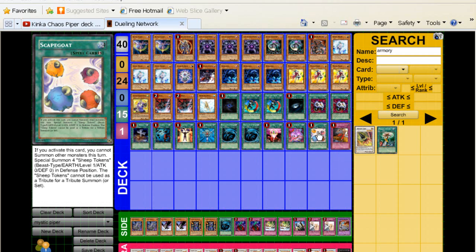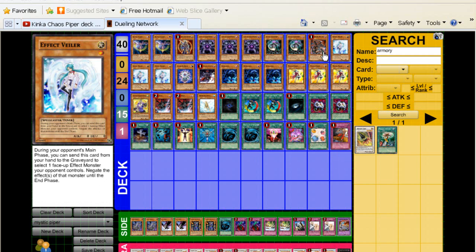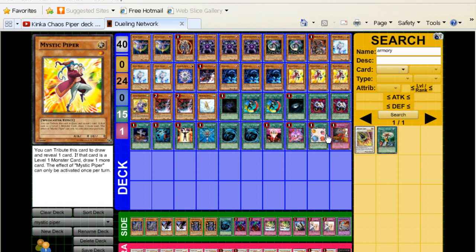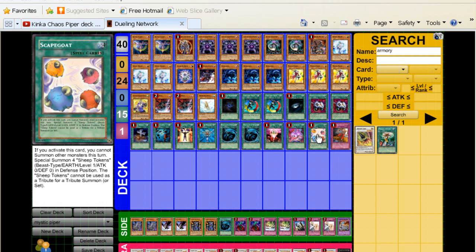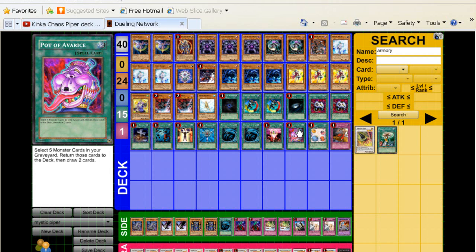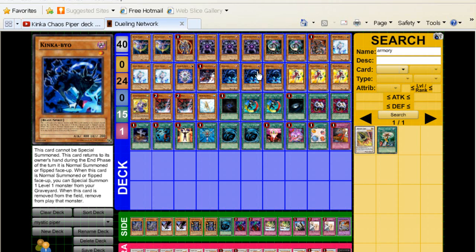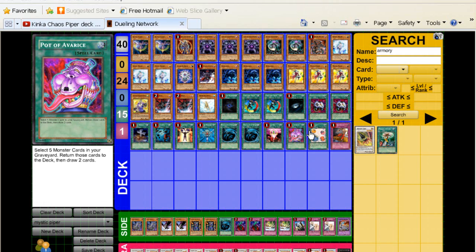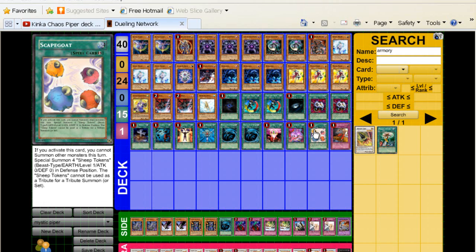Scapegoat — that's a tech that I'm using in the deck and I find it to be very good. It allows great level modulation when it comes to Kinka-Byo and bringing back stuff. If you play Scapegoat on your end phase with no monsters on the field and they attack one of the tokens, you've got three left — you summon Kinka-Byo, get one of your tuners back like Effect Veiler, and then you can go level 5, go into Armory Arm, all kinds of stuff.